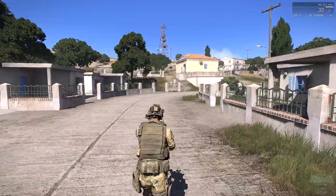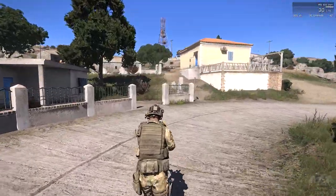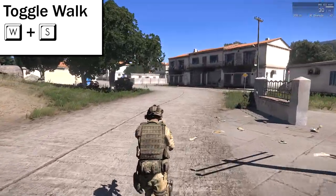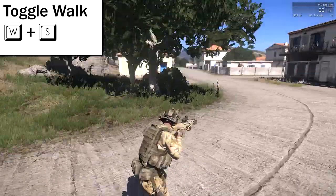One of the most common questions I get is: how the hell do you walk in this game? It's actually really simple and straightforward. While holding W to move forward and run, if you just tilt your finger back and tap the S key, you go straight into a walk.